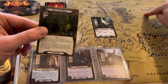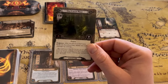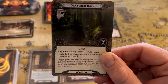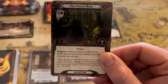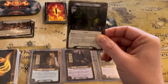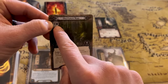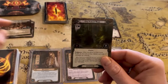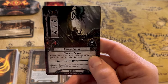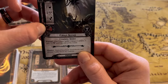Up here we have what's called the staging area — this is essentially the threats that are upcoming. We'll see as we move along that these are going to engage with us at some point in the game. The first one is the Old Forest Road — after you travel to the Old Forest Road, you can ready a character. This is essentially the threat pushing against us in the questing phase. And then we have this Forest Spider, which has two threat and then some attack and defense abilities.